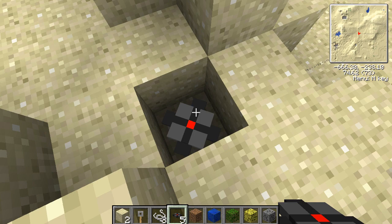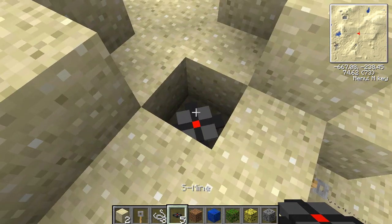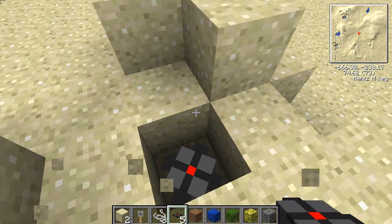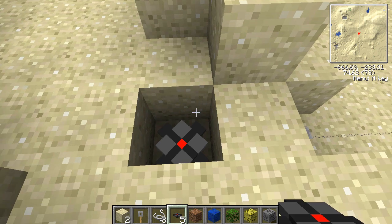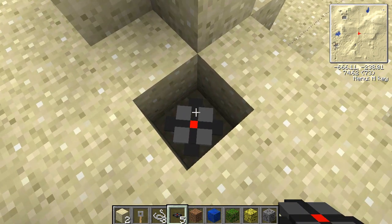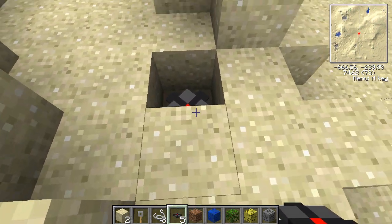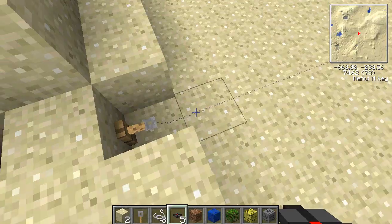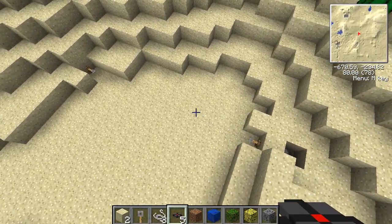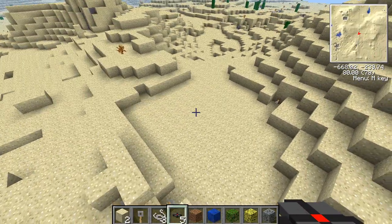They're called S mines, or what I like to call them, bouncing mines. You can't detonate them by standing on them or anything — you just do it like that, and that's pretty much the way to set it up. Thanks for watching and see you next time. Bye.